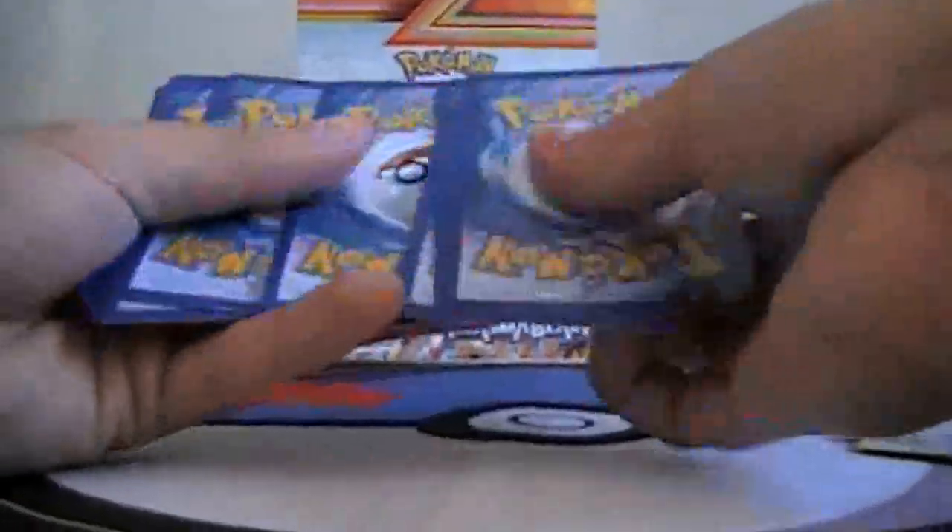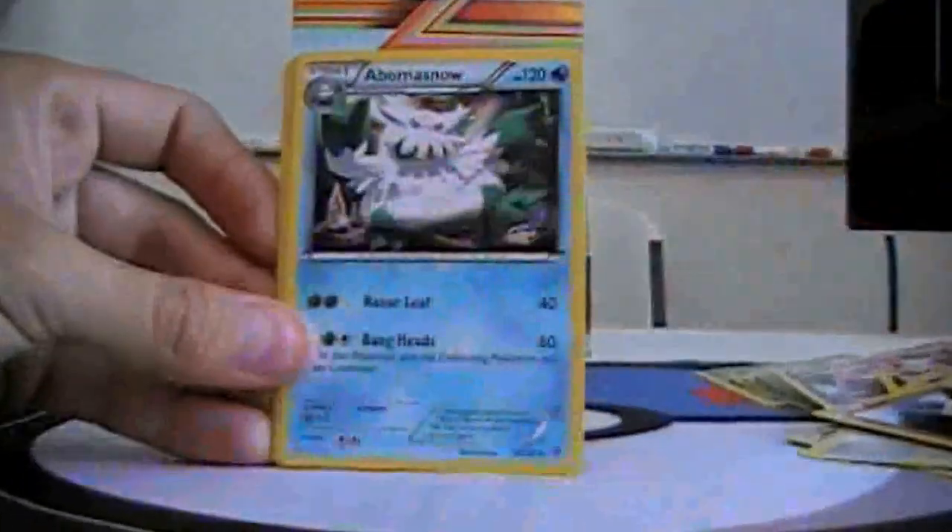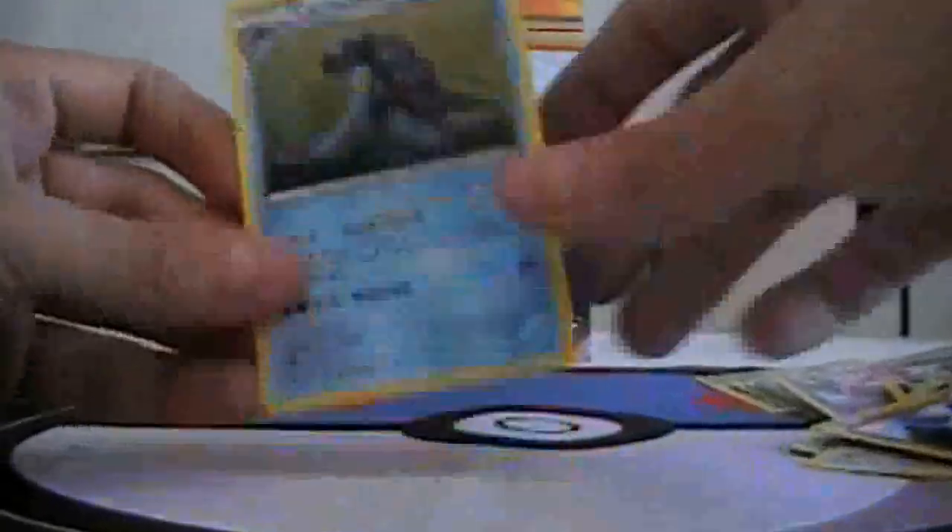Next pack: Larvesta, Gowlet, Snowrunt, Axew, Machop, Plasma Energy, Abomasnow, Tirtouga, Reverse Muna, and Chirotega.